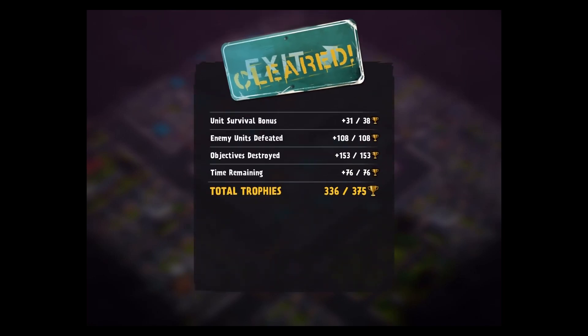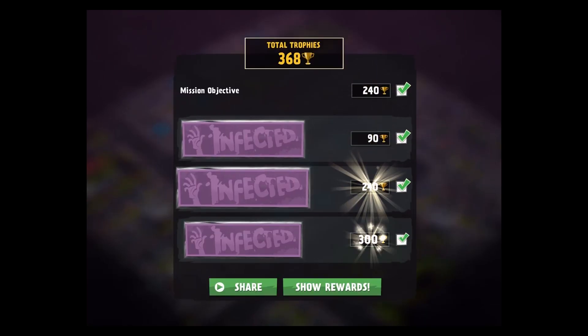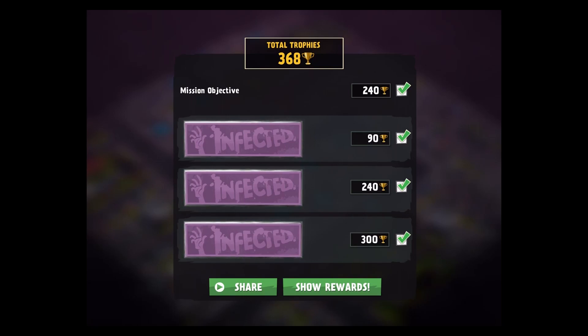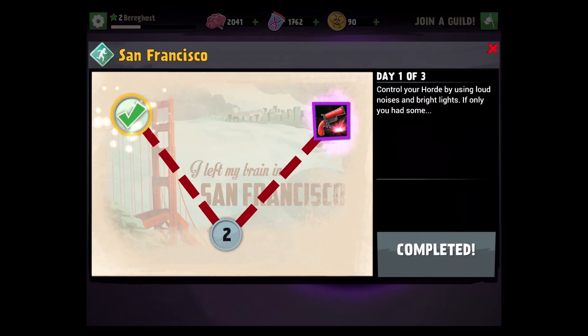You have your objectives that you've got to complete. You have to strategically place your horde in certain locations — very similar to Clash of Clans where you have to choose your base and all that. Show rewards — we got 270 brains, a delivery man, and another infector. Not too bad!